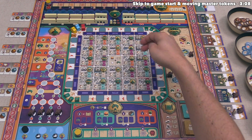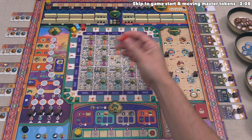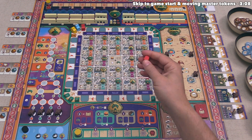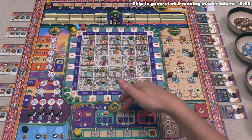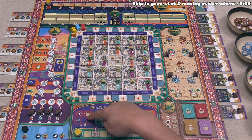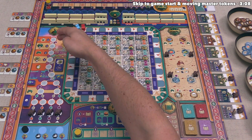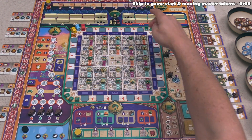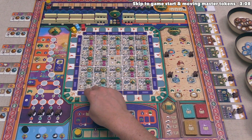As players activate tiles, they will be able to construct their own buildings on those tiles, which will make future activations more lucrative within given rows and columns for them, as well as potentially for their opponents. There are many different locations in this city that players can visit. The palace lets them get victory points for a wide variety of things. The mosque is a long track which can give a wide variety of bonuses.